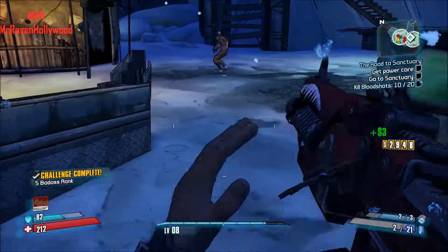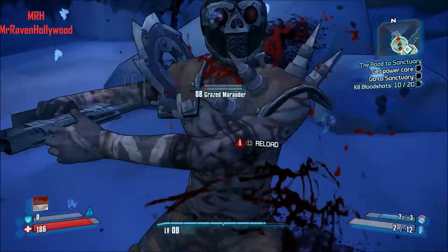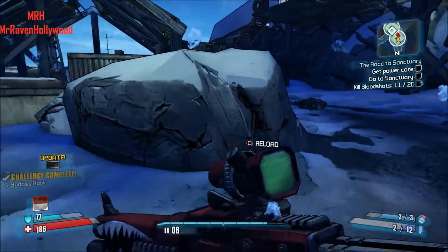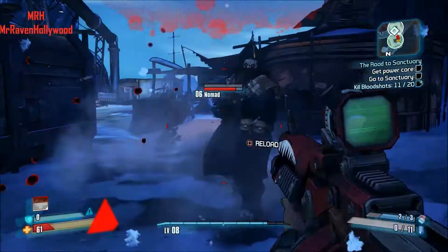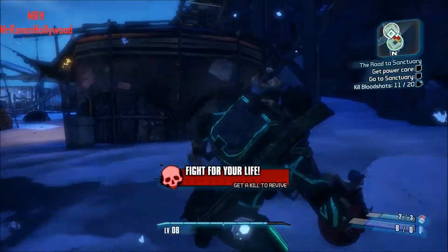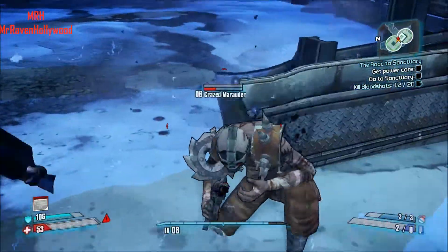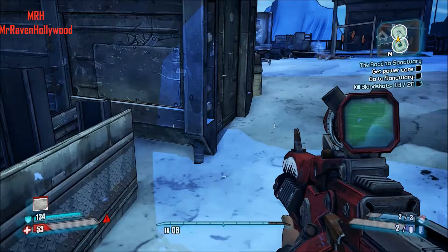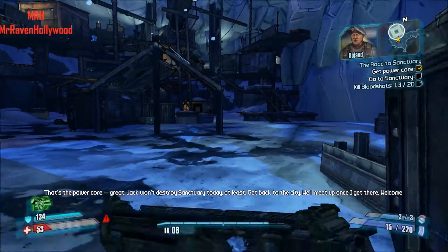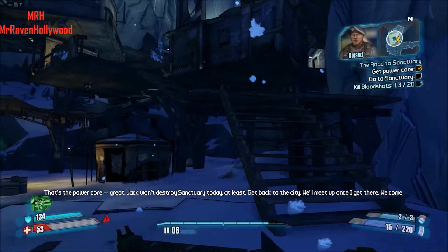I'm gonna last two minutes. Take it, take it! We are almost out of ammo with our shotgun. That's the power core, great. 'Jack won't destroy Sanctuary today at least. Now get back to the city — we'll meet up once I get there. Welcome to the Crimson Raiders.' I'm being attacked!